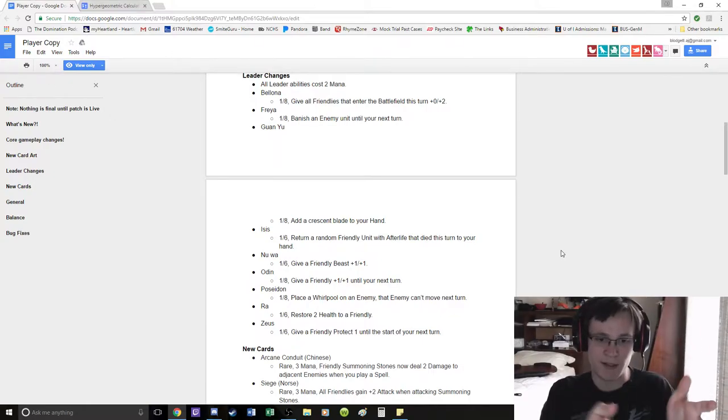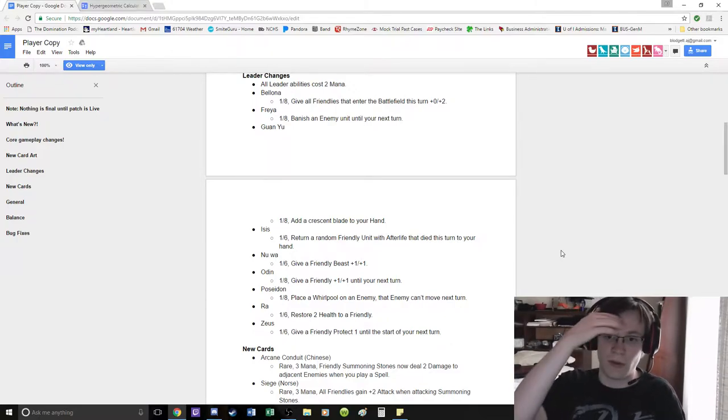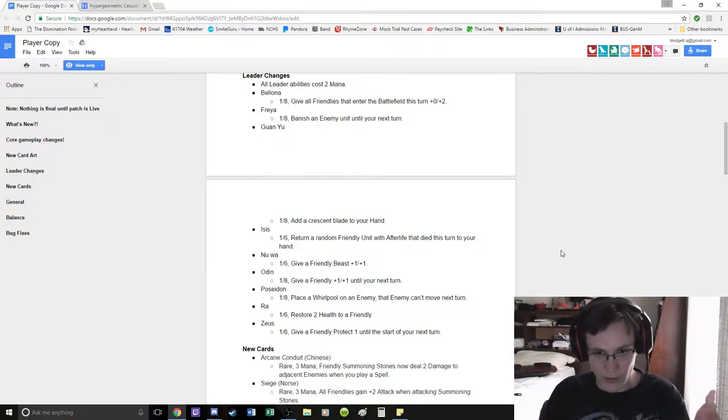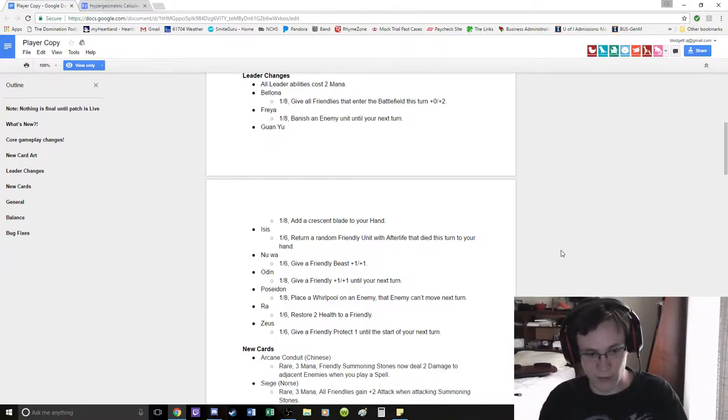And if you cast on a unit the turn it spawns, you just don't kill the unit, because most of the Afterlife units aren't that great stat-wise — they have more units that return on the board. And it's 'died this turn', so you would have to cast the unit, cast Afterlife, and then your opponent has to remove that unit. Or you cast the unit and then your opponent just removes it.